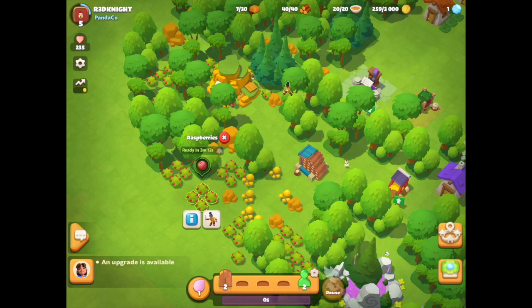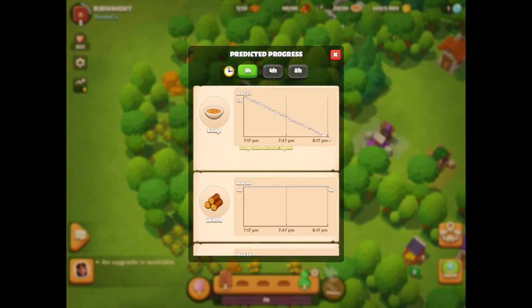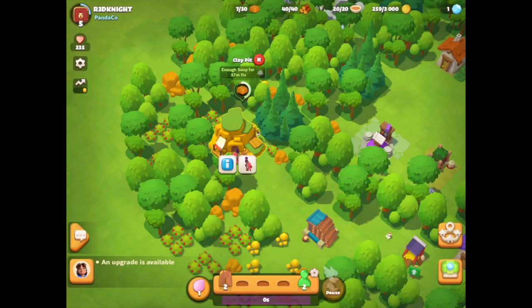There's a little timer that tells you how long each task takes. For the clay, because it's an unlimited location, it tells you she's doing about an hour of work. You'll see a soup icon — if I tap on it you can see the progress of the soup based on the people eating. I'm expected to run out of soup at about 8:11 PM, so I can plan my actions around that. There's also the option to set a reminder to know when she's going to run out of soup.